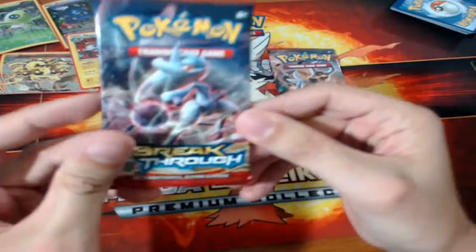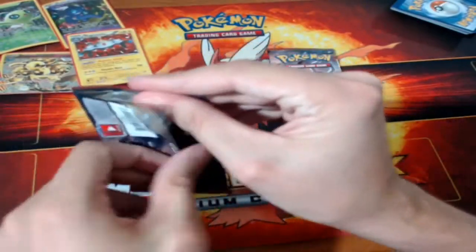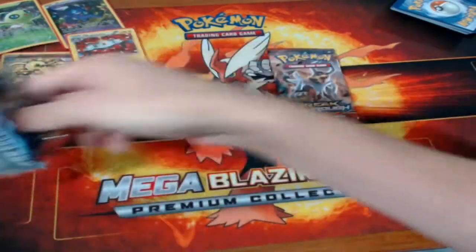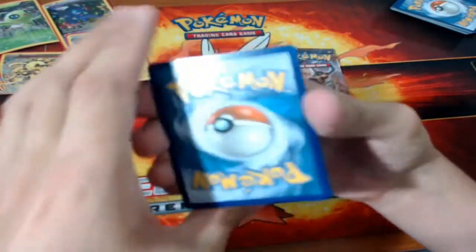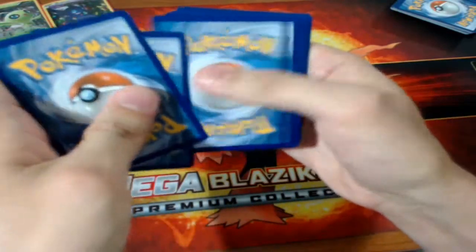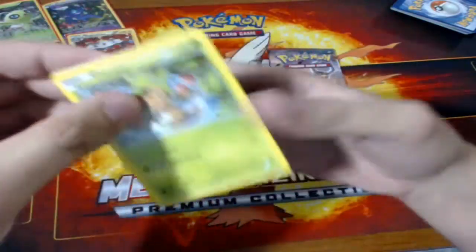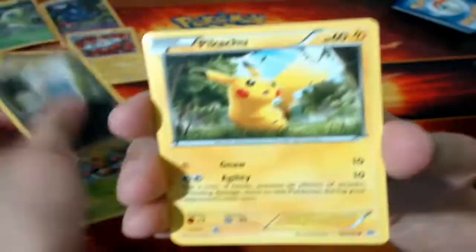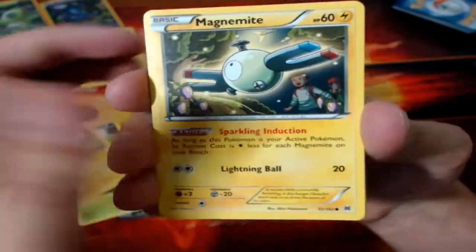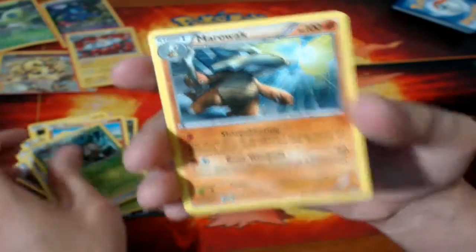Now doing the Mega Mewtwo Y pack before the last Houndoom pack. I'll be happy if I can get a Hippopotas, or another EX or Full Art, or even a Break I don't have yet. We got Chespin, Inkay, Pikachu, Magnemite, Cubone, Glalie Spirit Link, Haunter, Professor's Letter, Gogoat, and a Marowak.